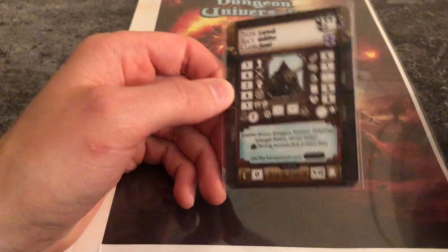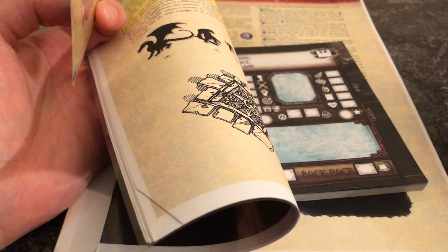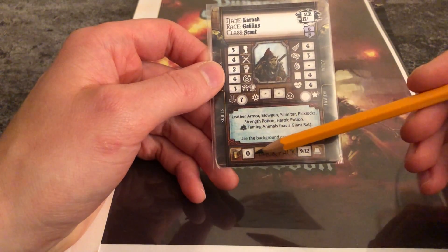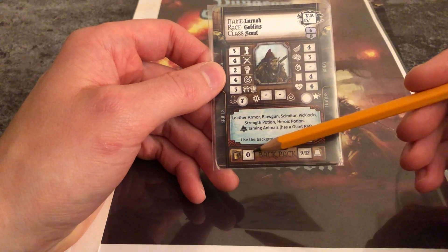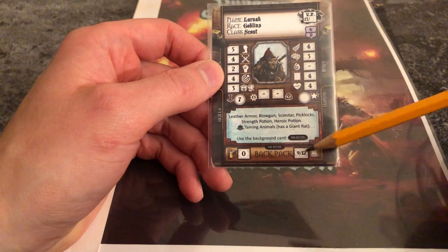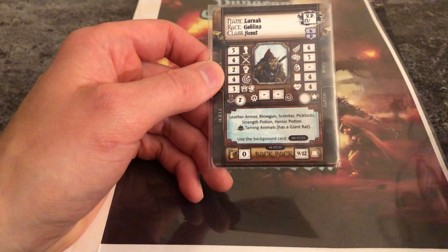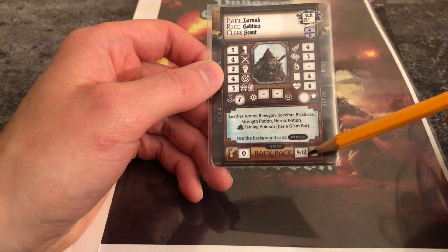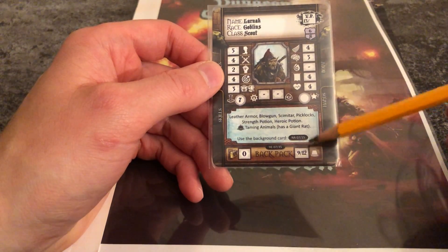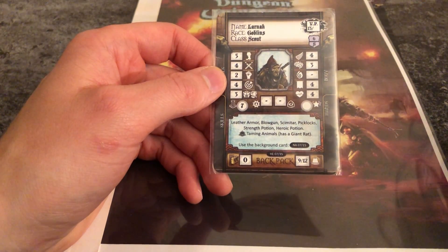Here's a place to note your experience points, and this overview on the shield lets you note your skills and equipment. Here you have a place to note your gold coins and your current weight. 12 is your maximum weight limit; 9 is what you currently have equipped. If you reach the limit you will have penalties, or maybe you cannot move at all — so keep an eye on that when buying new gear for a dungeon.